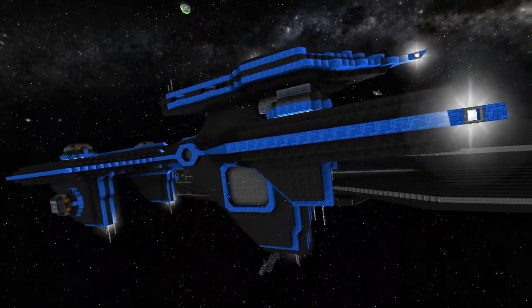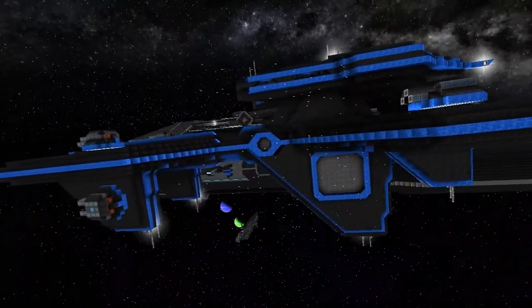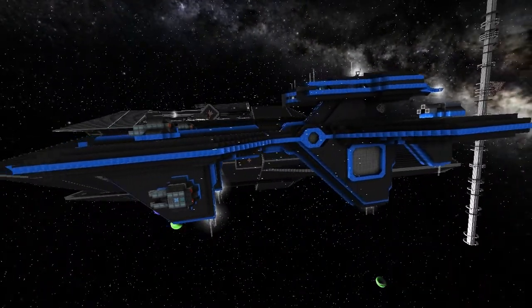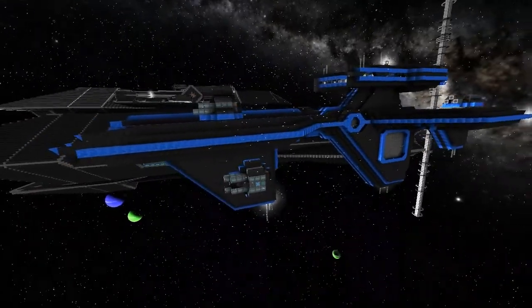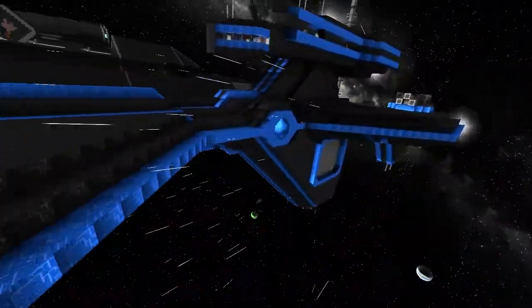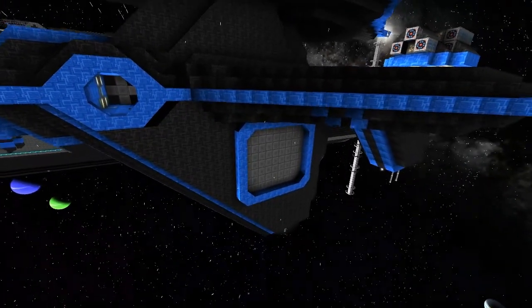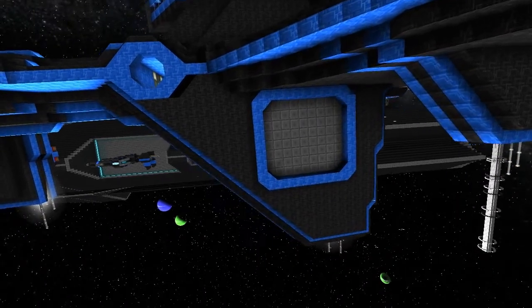It's also got an interior and a little dock in the back. I like the rounded corners on your airlock and on your main dock, how it's sort of got a lip coming out - that's good.